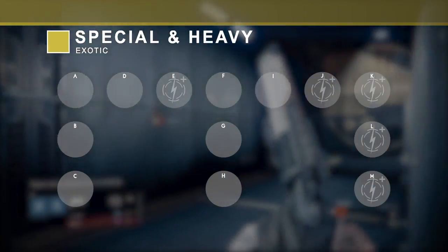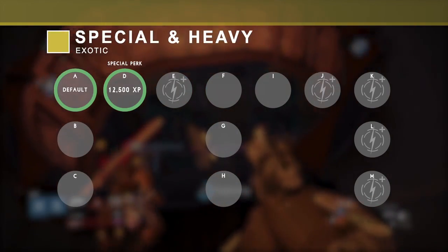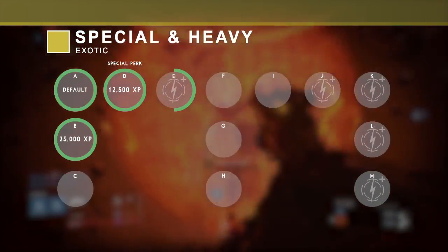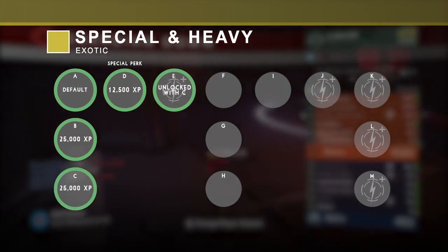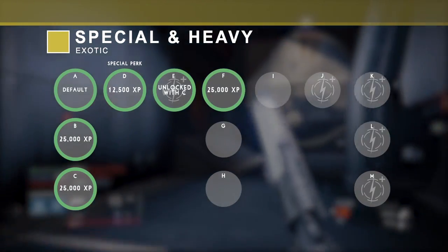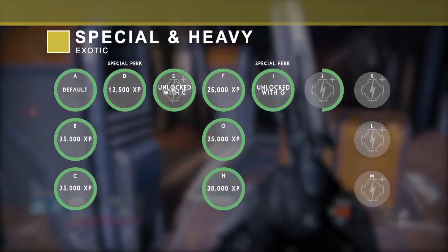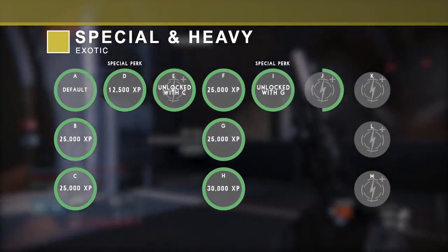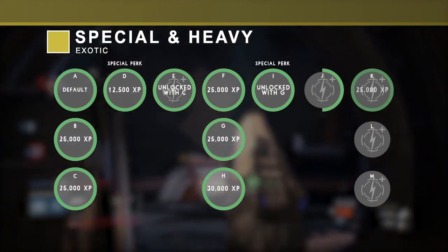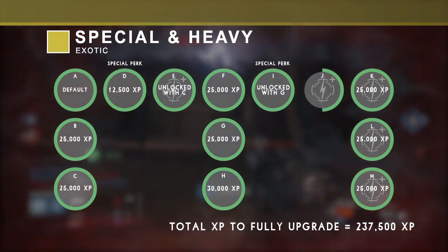Exotic special and heavy weapons require the same amount of XP per upgrade. Upgrade A is unlocked by default. Upgrade D is the first special perk and requires 12,500 XP. After that, upgrades B and E are next; B requires 25,000 XP. After B, upgrade C requires 25,000 XP. E unlocks at the same time as C. Upgrade F requires 25,000 XP and opens up G and I. G requires 25,000 XP and unlocks at the same time as I. Upgrades H and J open together, but H must be unlocked first; then another 25,000 XP finishes J. The final three damage upgrades each require 25,000 XP. In total, special and heavy exotics require 237,500 XP to fully upgrade.